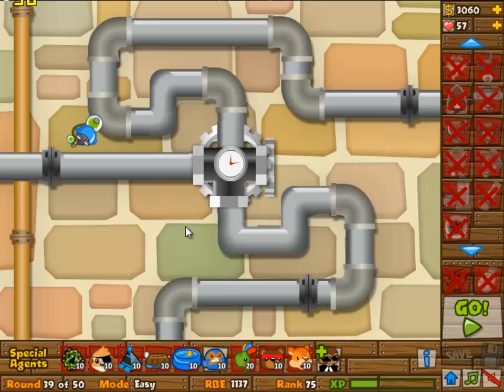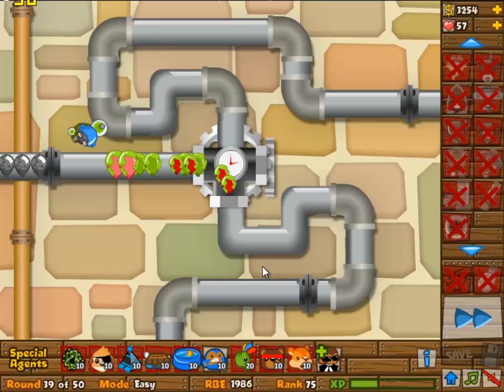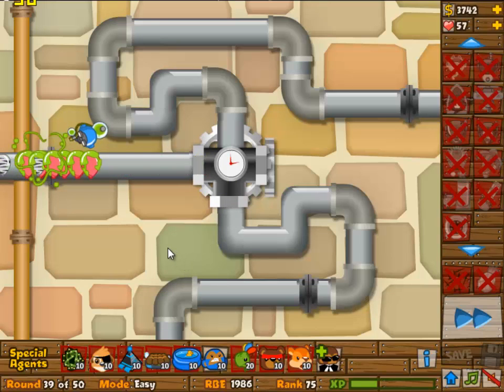Round 39 is still this 3/2 glue gunner — there's nothing to upgrade anymore. What you want to do is just own this wave and then we're going on to wave number 40.